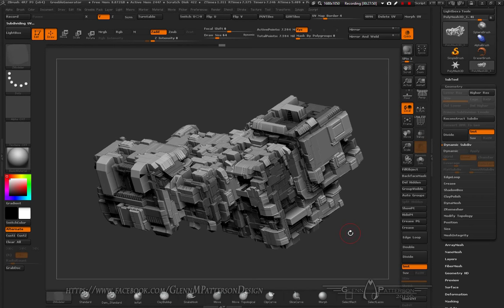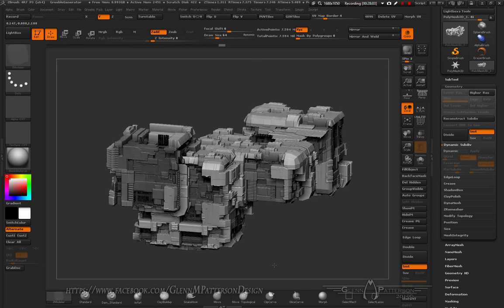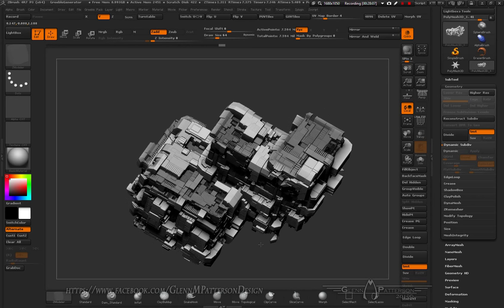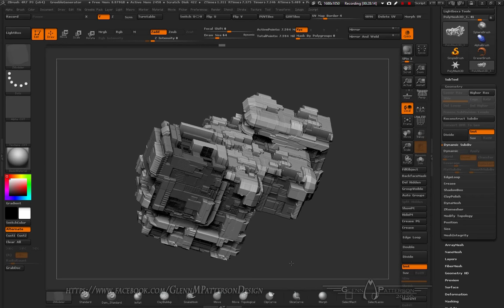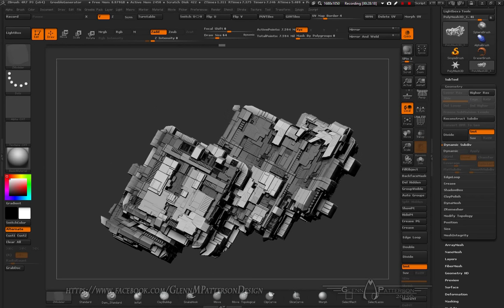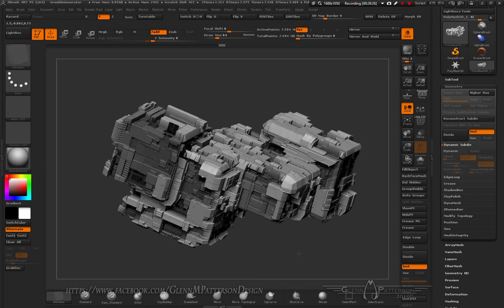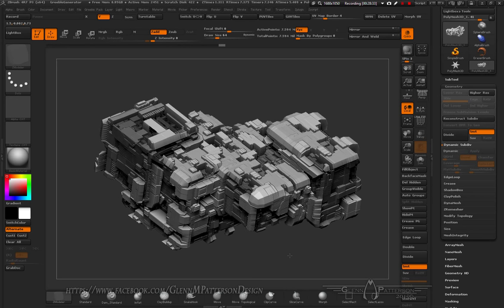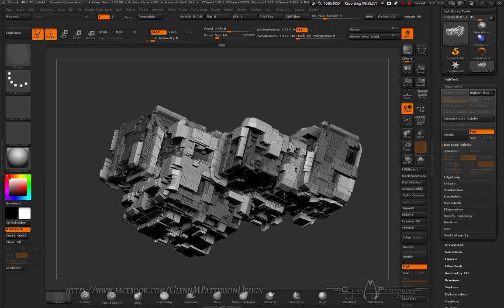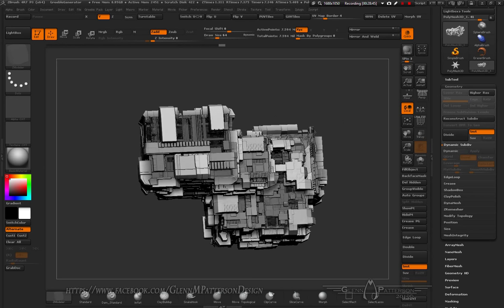You're basically letting the texture generate the geometry for you. If you like it, just Apply Dynamic Subdivision and do Convert BPR to Geo — it'll run that whole BPR operation and you now have a 7.5 million polygon model, which is heavy but really cool geometry made in no time. You can decimate it down to about 40–50K and it'll hold the geometry pretty well, though the texture won't quite follow along — but most people texture in another program anyway.